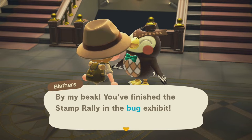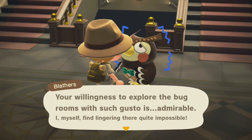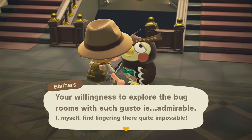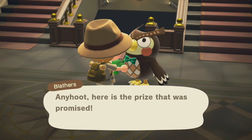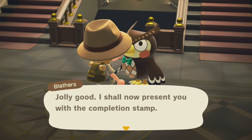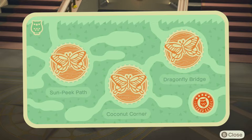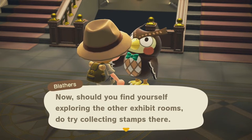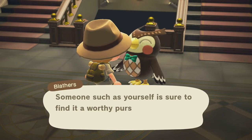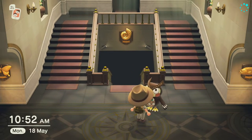By my big wings — you've finished the stamp rally in the bug exhibit! Your willingness to explore the bug rooms with such gusto is admirable. I myself find lingering in there quite impossible. Anyway, here is the prize that was promised — I shall now present you with the completion stamp. That goes in the bottom right corner with the little Blathers logo and five stars. Now should you find yourself exploring the other exhibit rooms, do try collecting their stamps there — well, we've already done that, but not to worry, so let's just talk to him again.